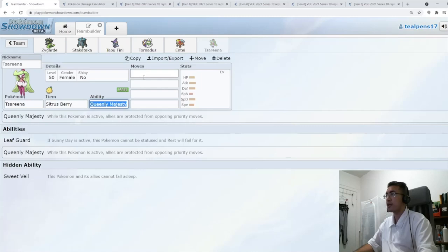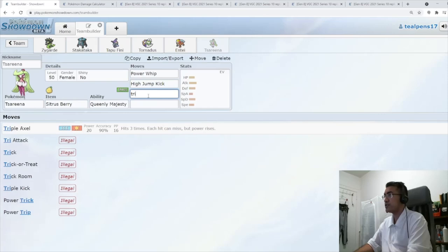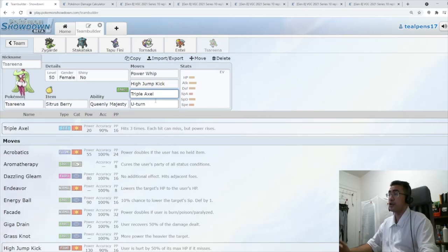For Serena, we're going with Citrus Berry. Power Whip — strong grass move. High Jump Kick — we'd like that fighting coverage, though we also have it on Stakataka. Triple Axle for ice coverage, because we don't like Landorus — it just tears apart some of the team. And then U-Turn as a pivot move. You could go Payback as another dark move, but we have enough dark moves. So that's our six for the first version.